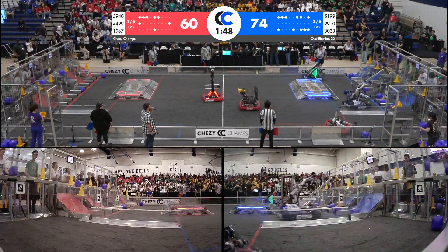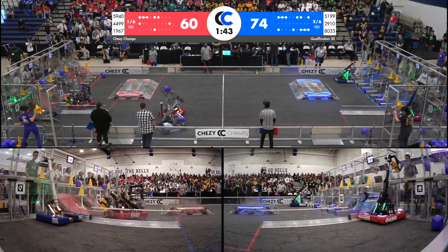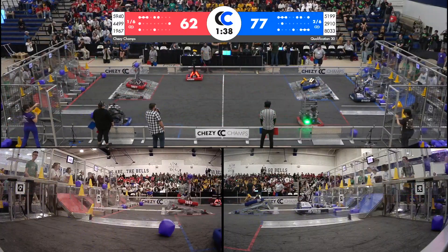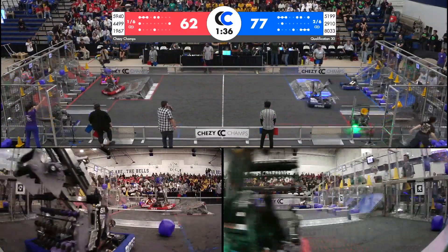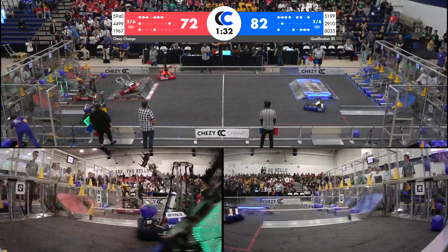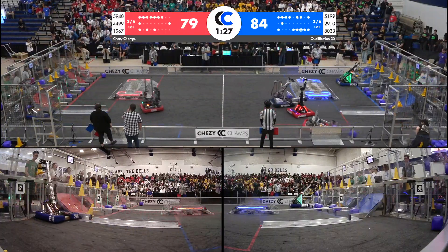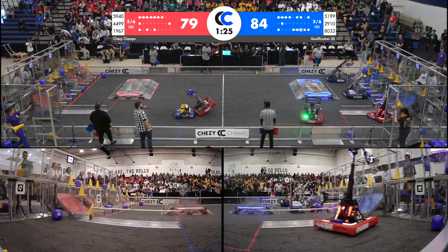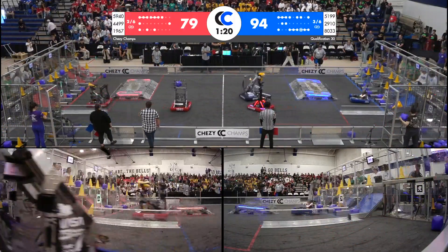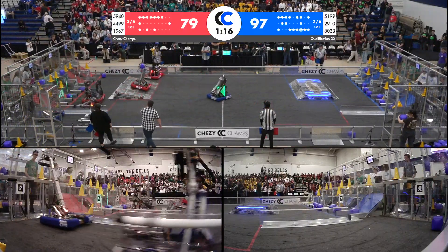Blue is ahead for the moment — 8033, 2910 — as well as the robot dolphins continuing to score, filling up that hybrid row on the bottom. That will be useful if this blue alliance is trying to fill up that grid. For the red alliance, placing a cone up high and completing a link — that individual game piece worth up to 10 points, which is going to help the red alliance get back in this match.